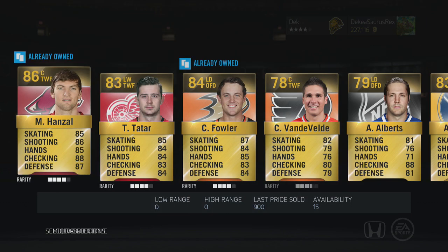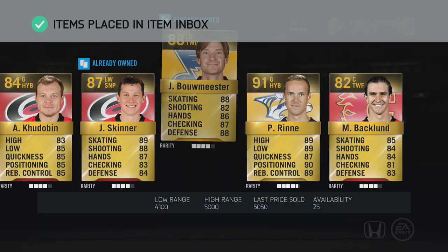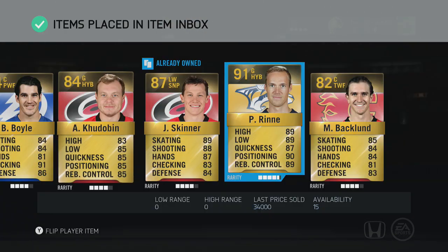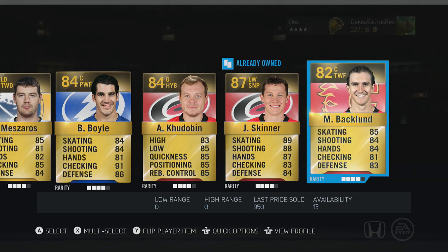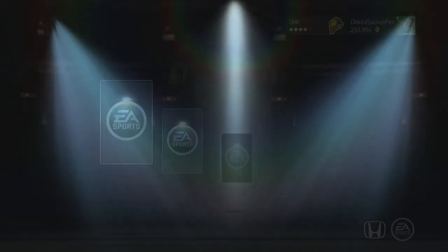Another Boyle, another Skinner — oh, Rene! Was he worth 34,000? I'll definitely take him, and a Bouwmeester — that was a good pack! I don't think we even made our coins back but with a 91 and an 88 overall I'll definitely take the Rene, that was a sick pull.